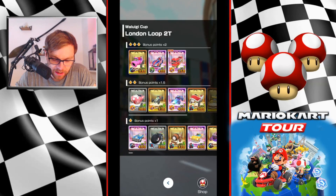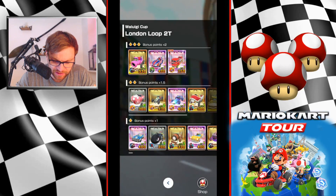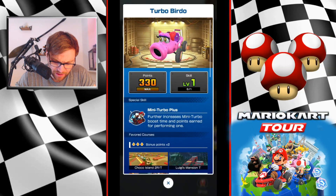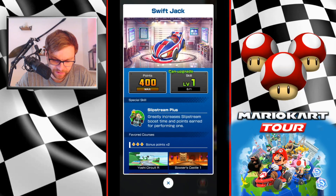For karts we have three options: one super and two high ends. The super is a great option as it has Mini Turbo Plus and it's probably my favourite. If it's at the same level or higher you probably want to consider using it. I don't have any tickets right now, and even if I did I'd hold back because I don't think it would give me that much of an advantage.